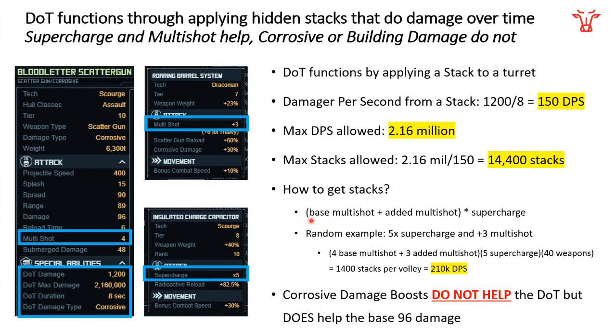You can see this in the equation: your stacks equal (base multi-shot plus added multi-shot) times supercharge. So in this example with 5x supercharge, plus three multi-shot, and 40 weapons: four base multi-shot plus three added, times five, times 40 gives you 1,400 stacks per volley. Comparing this to the 14,400 cap means you can hit with roughly 10 volleys before maxing out — which seems pretty good. Those 1,400 stacks per volley result in 210 damage per second. That's the damage per second number you should be using when comparing builds.